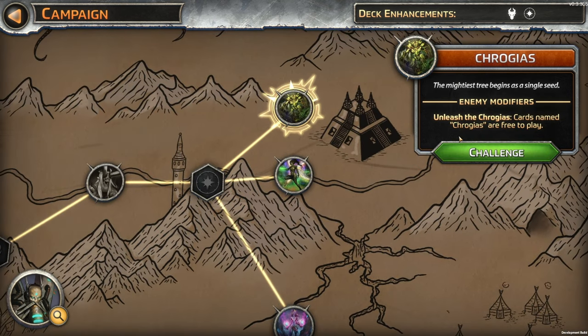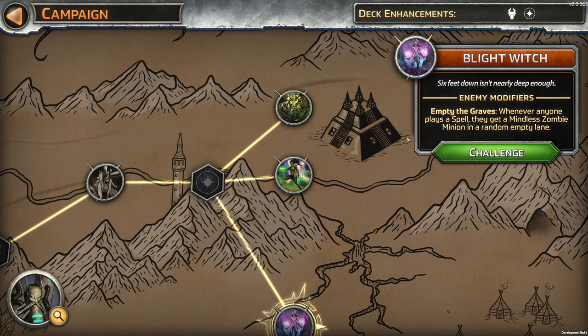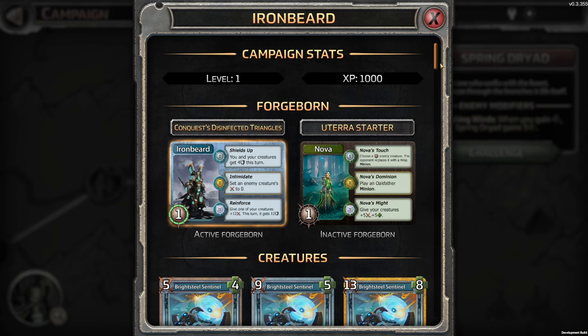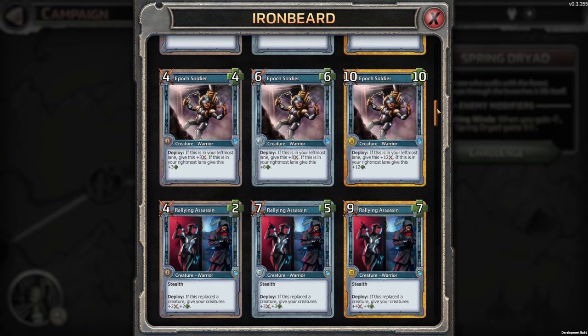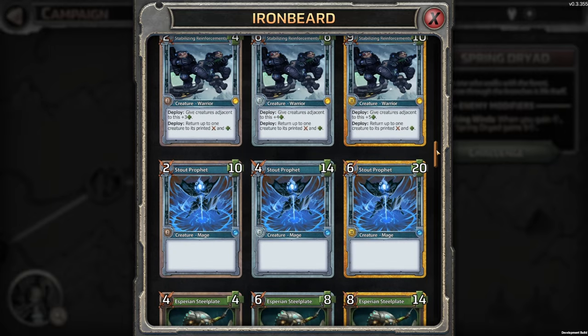We got a ways to go to get there. What do we got here? Unleash the Krogius — cards named Krogius are free to play. That sounds awful. When you gain health, Spring Dryad gains 5 health. Whenever anyone plays a spell, they get a mindless zombie minion in a random empty lane. Are we gaining a lot of health with our creatures? It says 'when I gain health' — not my creature's health.